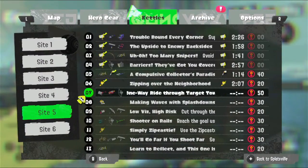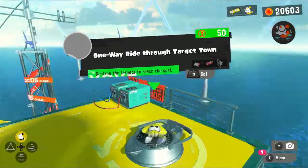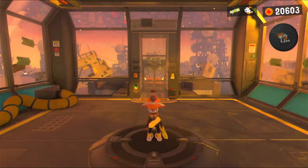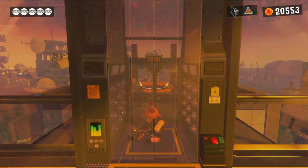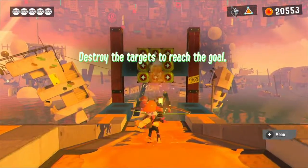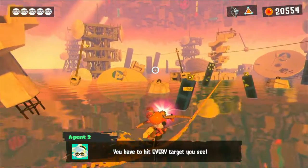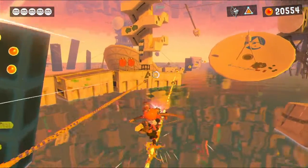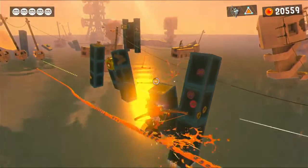Okay, next level — all the way up here. One Way Ride Through Target Town: destroy the targets and reach the goal. Seems like a good deal. Trusting a splat bomb — let's go. Should be a good combination of things, I think. Is that a rail there? Yep. Ready for some target practice? You have to hit every target you see. I must have missed that. Oh, so this place looks really cool — they've done such a great job of this world.